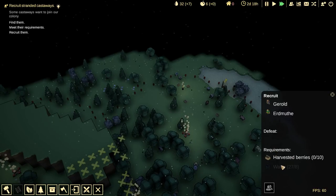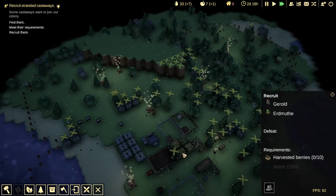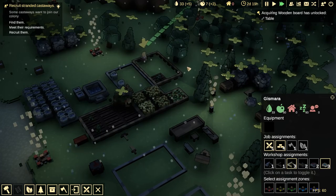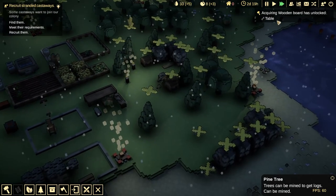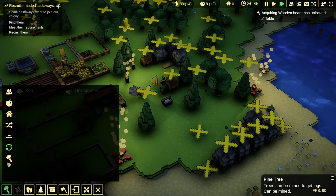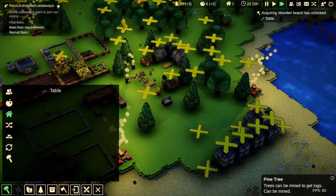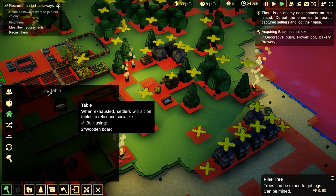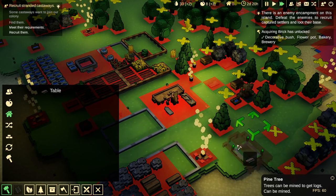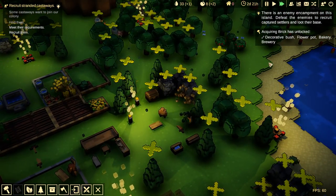What do you guys want? You guys want me to harvest berries and get water. We have plenty of water brought in, but once I harvest some berries, you will gladly join me. We have unlocked a wooden board and tables. When exhausted, settlers will sit on tables and relax and socialize. I'm not sure why I'm allowing my people to sit and socialize — that is the last thing we want to do.